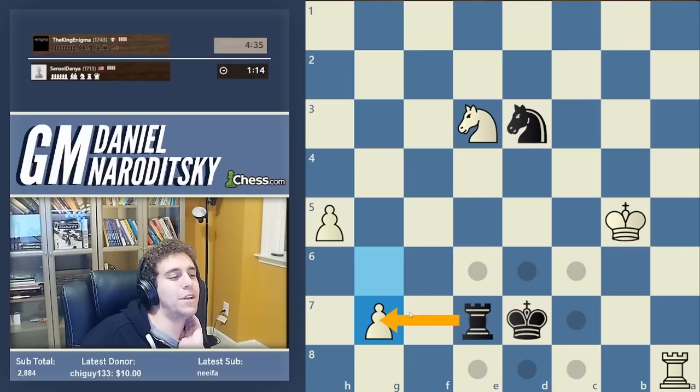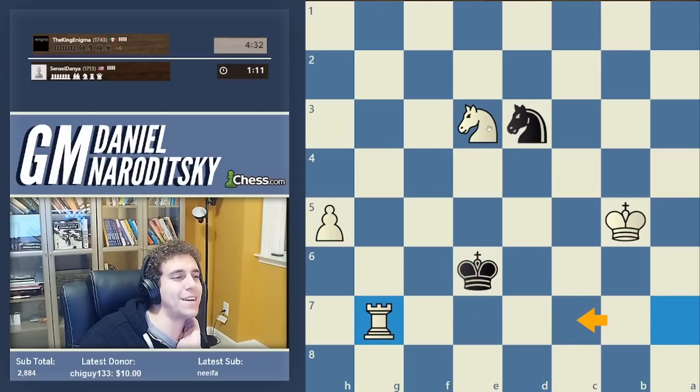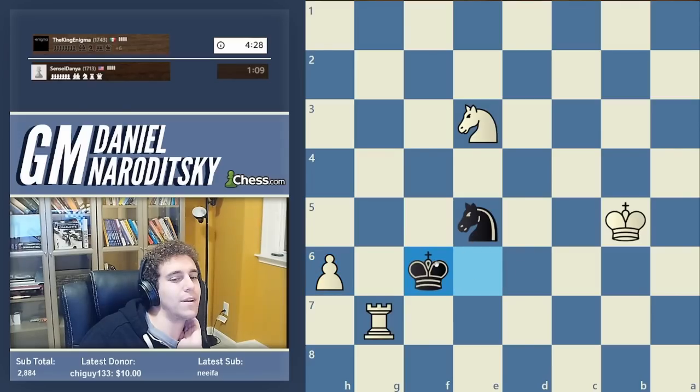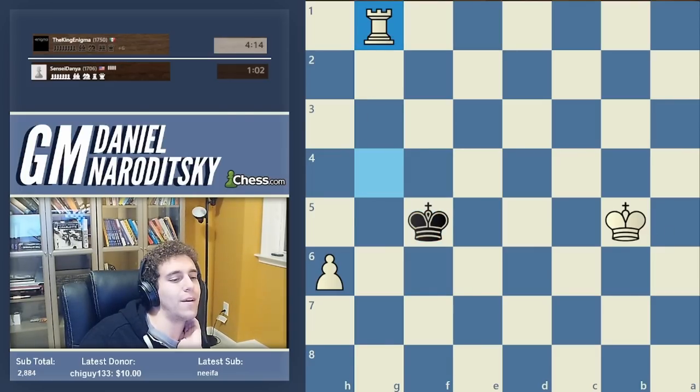He really shouldn't make it that obvious — if he's going to do this and think on rook a7 exactly the same amount of time, this guy is not an experienced cheater. I actually said 'dude, don't make it so obvious' and he responded 'loser.' Look at him spending the same amount of time on rook takes g4. GG.